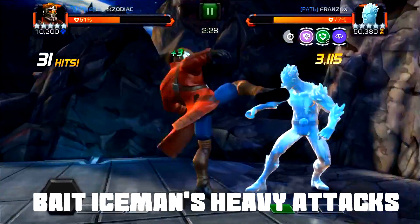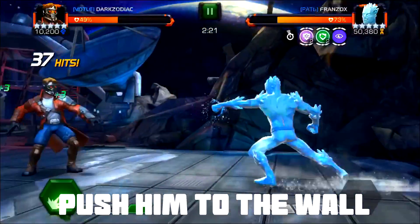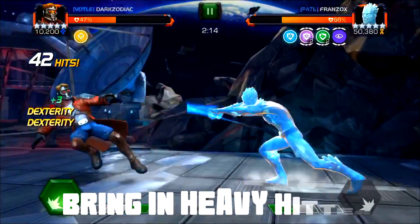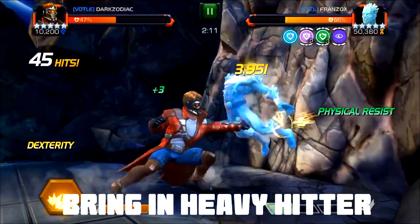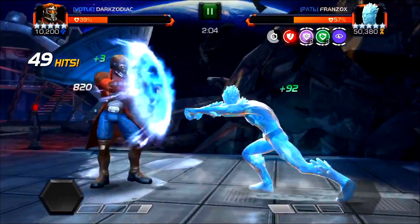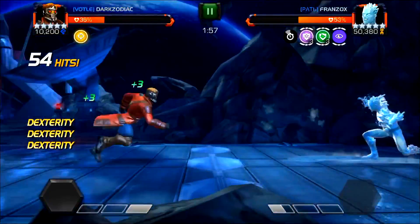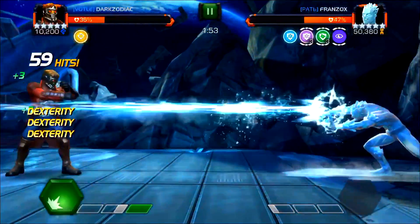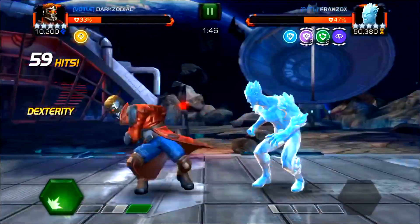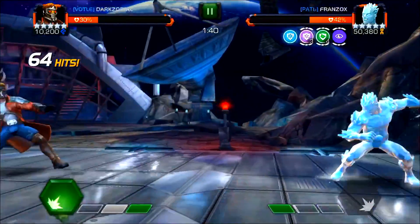Push him to the wall so he'll use his specials — right there. Intercepting if you can, but probably not necessary. As I said, bringing in a heavy hitter really helps. Some people like regeneration champs, but it's going to be a longer fight. This Iceman's pretty buffed up. I didn't avoid that one. Again put him to the wall — some reason I did a light attack there when I tried to run in. As you can see, it was probably a good idea to get that 15% health boost in.